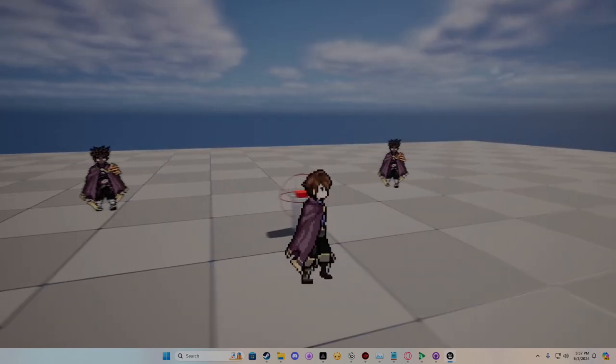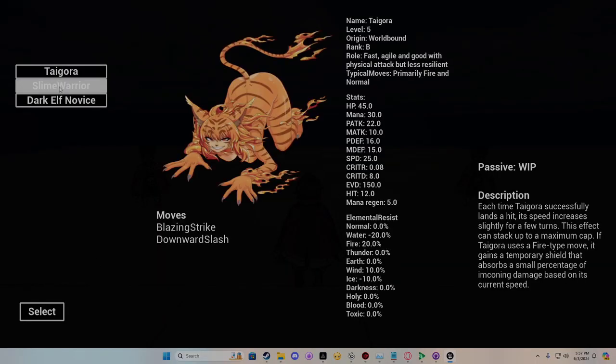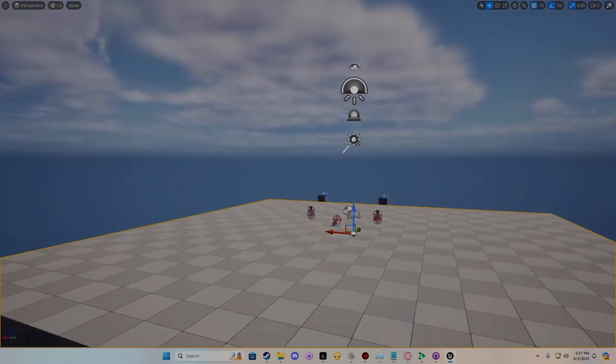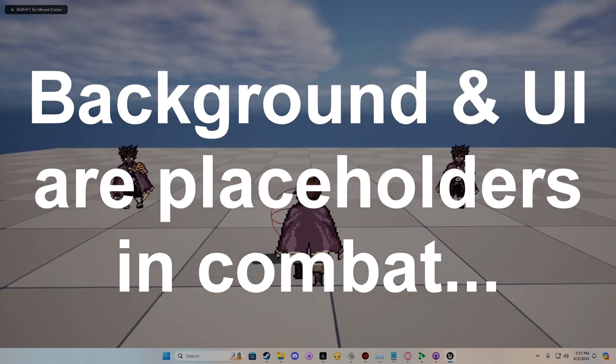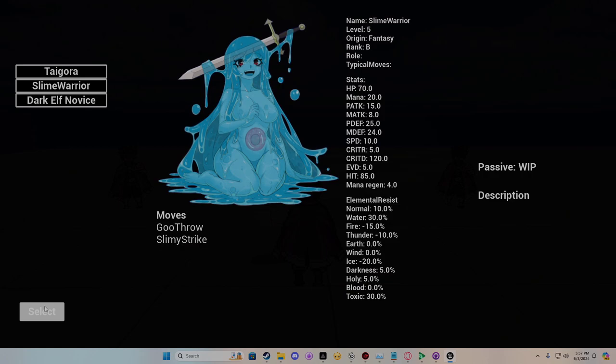Here is the combat button. I haven't changed any of the key bindings right now — interact is Space. You can go between all of the current monster girls. I do have to resize Elf, but she's supposed to be small, just not that small. Right now you can select between these three. We're going to choose Dark Elf, and then Slime Warrior, because Slime Warrior needs some adjusting on her stats.